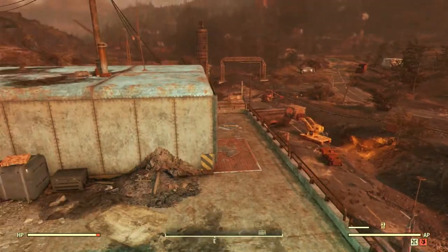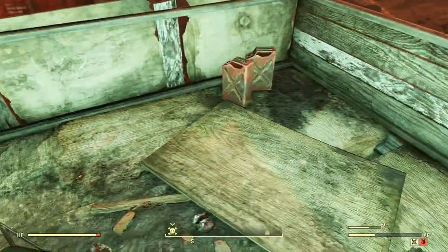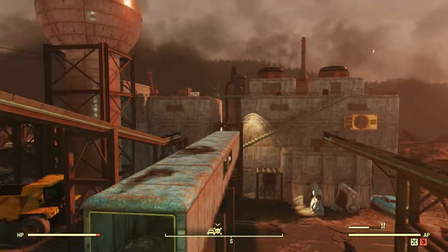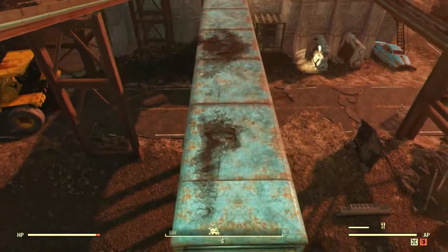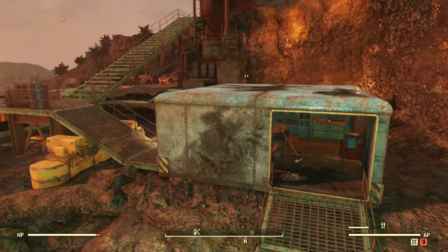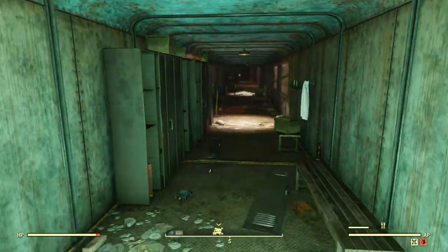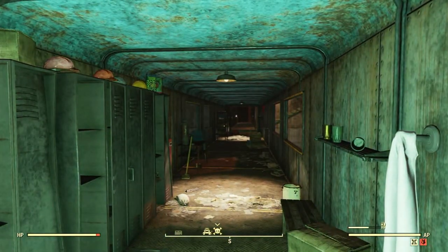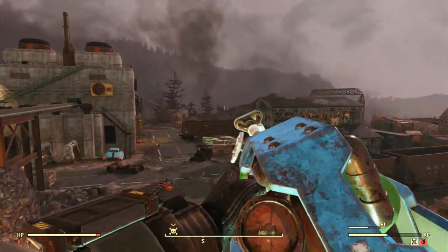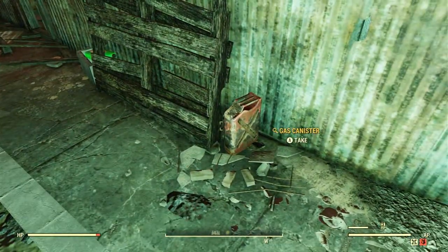On the roof of the main building, there are two canisters in the little walkway between the main building and a blue cubicle structure. The blocker at the end will have one canister. On the other side of the main building you'll see three warehouses — in this third one you can find one canister.